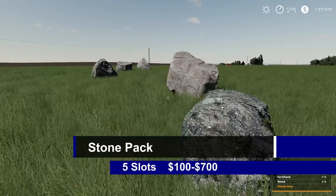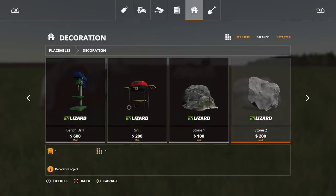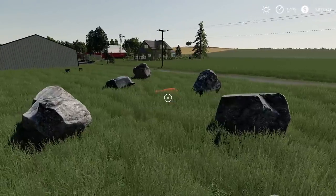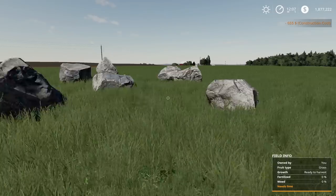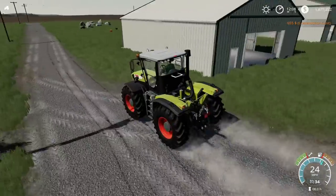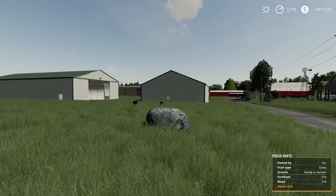The stone pack: 5 slots, $100 up to $700. There are different size rocks with configurations. Find them under decorations — seven different ones at the very end. You can rotate them and place them close together. Interestingly, they can move — I tried the CLAAS tractor and plowed right into them — you can play some bowling with these!